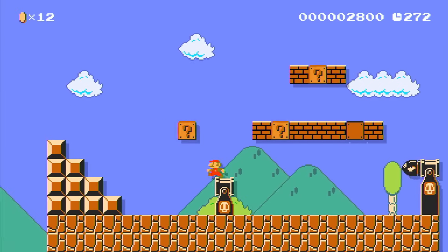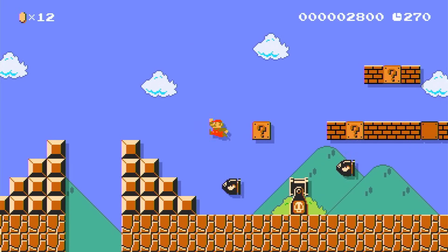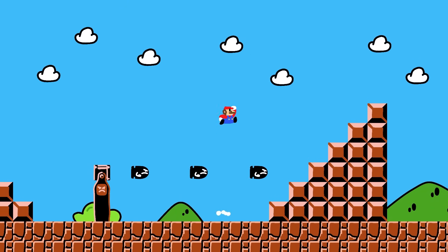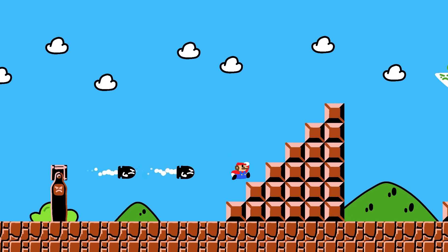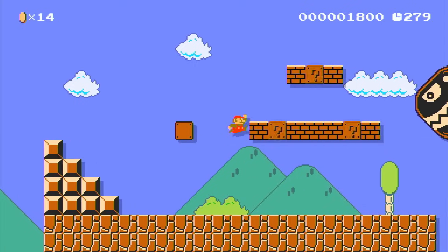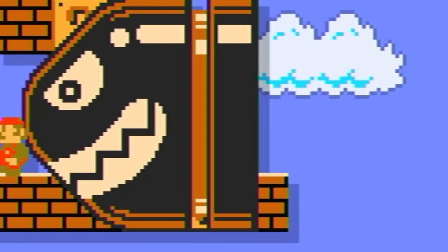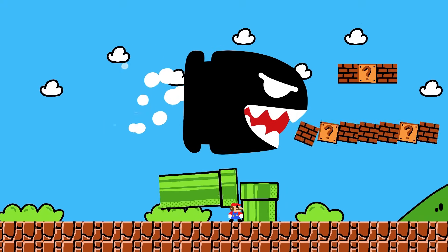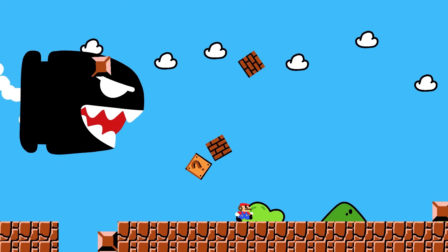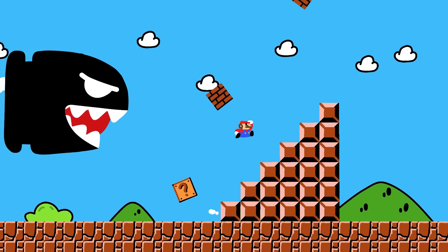Next up is Bullet Bills, and I'm not going to spend too much time talking about them because they were really easy to code. After putting together a small prototype, I added some animations and particles to make it look a bit cooler than on the NES. What I thought would be fun was adding the Bonsai Bill, and mixing it with some physics, we get this monstrosity. It was very fun to play around with, and I think it could lead to some pretty fun game mechanics in a fully fledged game.